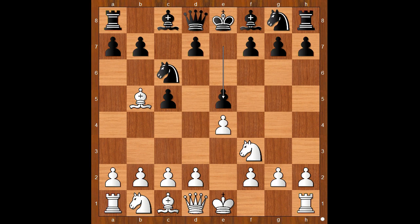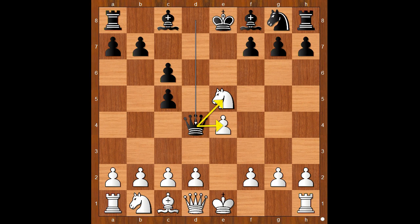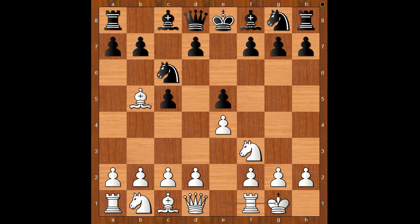Venkatesh castled kingside. Let's take it back. What's wrong with winning the pawn on a5? If bishop takes on c6, then d takes on c6, and if knight takes on e5, queen to d4. This is what also happens in the Spanish game. That is why Venkatesh castled kingside.